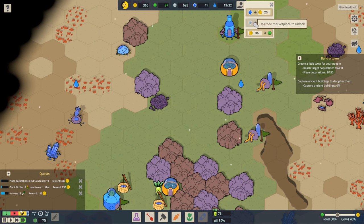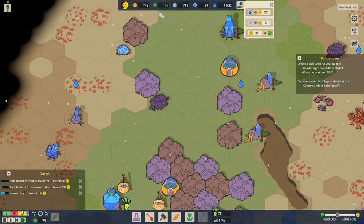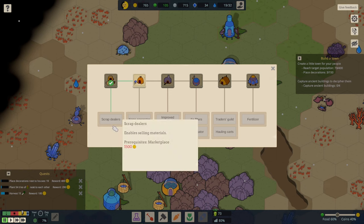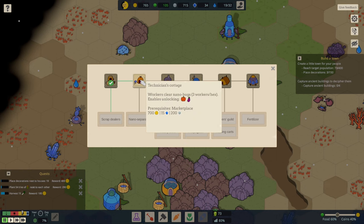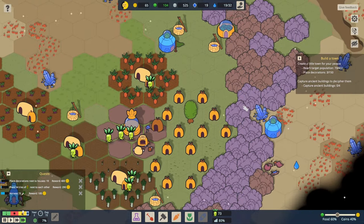Upgrade the marketplace to unlock trading — but I was hoping to sell materials to get money. We could sell some of these crystals. Let's sell some — we've got quite a lot of them. We want to get over 700 monies. Boom, there we go — 700 monies! Go to upgrades and unlock the technician's cottage. That also unlocks pumpkins and eggplant things, which is brilliant. And now we have no money.